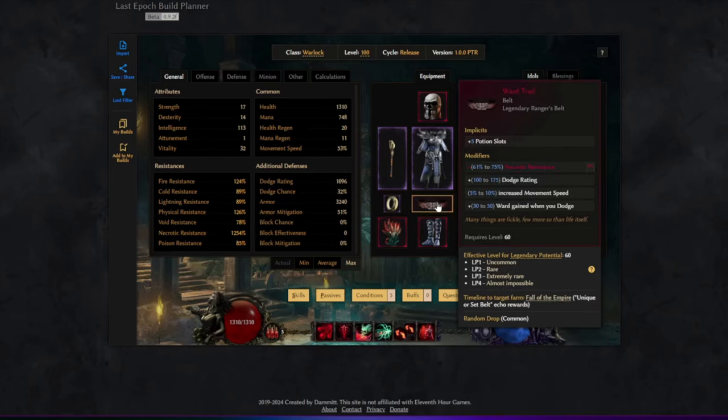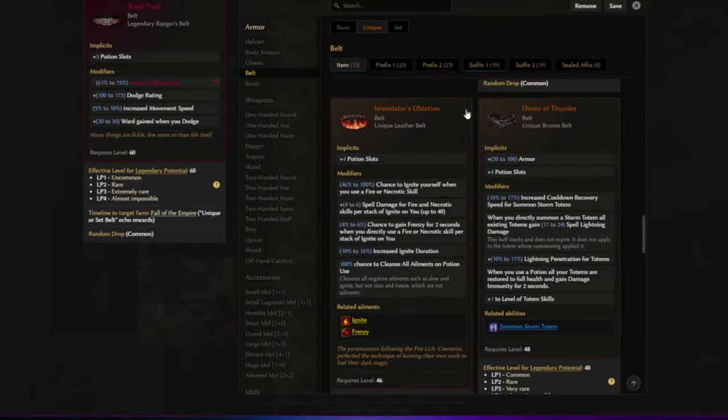Wartail is one of my favorite items — I have great memories from when these builds were really strong before they changed it. I feel it's a nice addition here since we're using dodge rating and it also provides extra movement speed. A normal belt would work great too, and maybe even going for an Emulator's Oblation to boost the base damage of Torment.